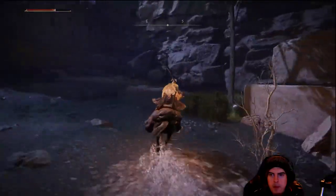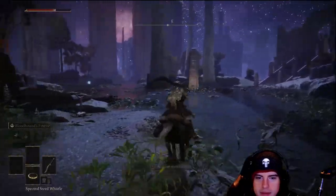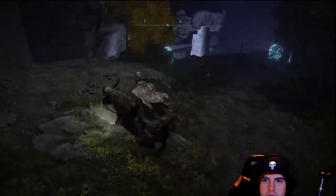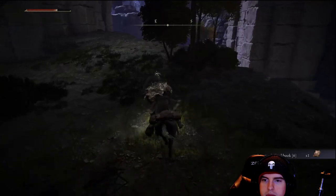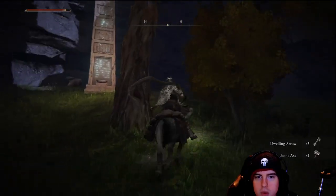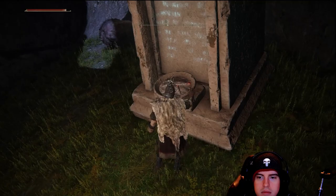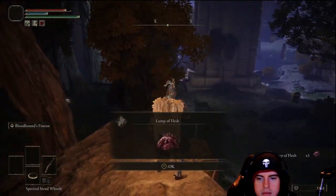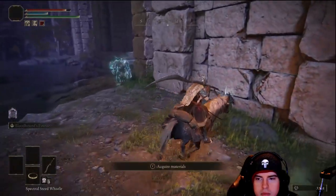We'll keep heading forward until we see a tree on our right — there'll be another globe ward over there. On our left is going to be our second lost grace location. From this position, we'll immediately head out a little bit, then off to the left we'll double back on top of this cliff side. Back here is going to be another one of those cookbooks. From this position we'll keep going along this left wall. We'll see one of those shrines that we need to light the fire on — similar to what we saw in Nokron City. Just behind that on the rock we're going to find another one of those consumables or crafting materials.